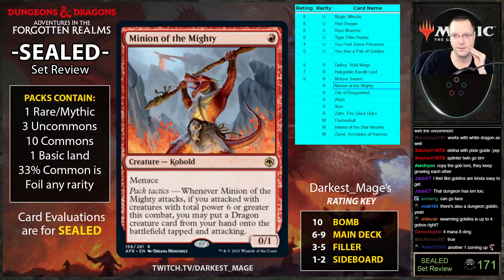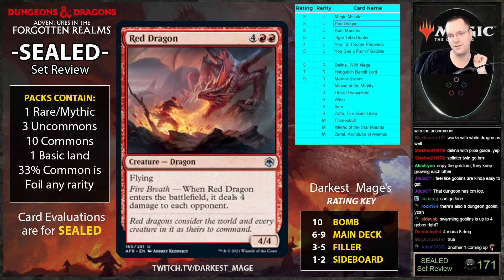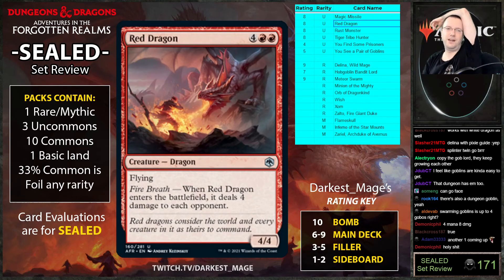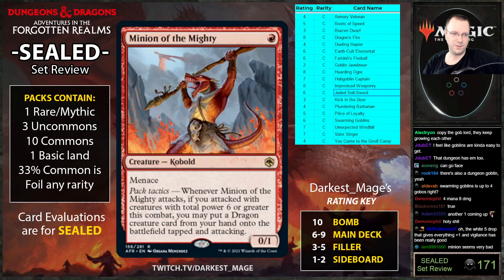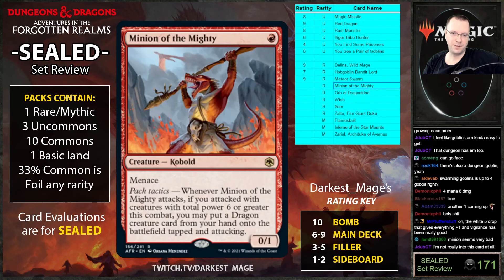Minion of the Mighty: menace, one cost, zero-one. Whenever it attacks, if you attack with creatures of total power six or greater this combat, you may put a dragon creature card from your hand onto the battlefield tapped and attacking. With Red Dragon, they just explode. Red Dragon is actually just so good — maybe Red Dragon is a nine. The Jaded Sells-Sword is also a dragon you can put into play this way.